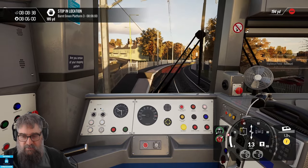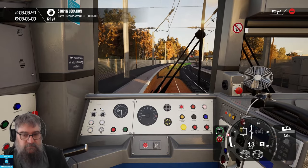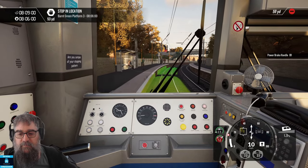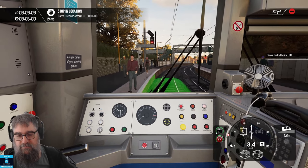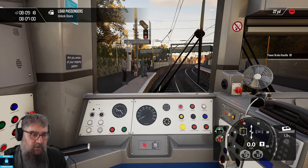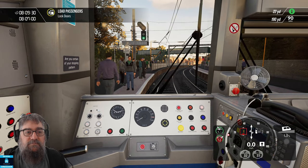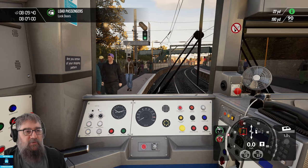If the signal stays red, there's a train ahead. We've got a red signal coming up — pretty close to the end of our stopping zone, so we'll watch our speed. We are going uphill. You don't have to go all the way up to the signal; you can stop anywhere in the green zone, though you get more points the closer you get to the end of it. Let's get our doors open. Our signal has now changed to green.